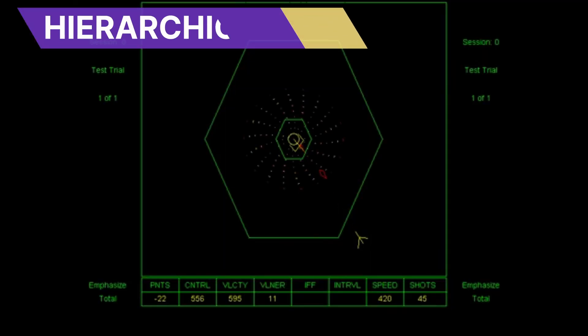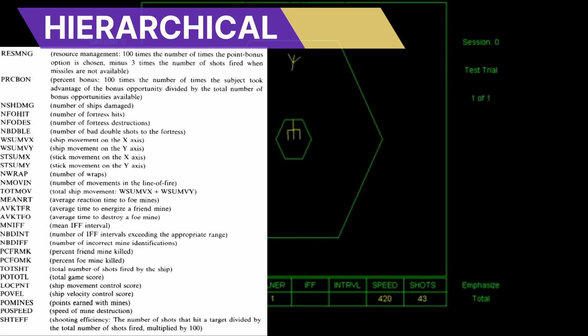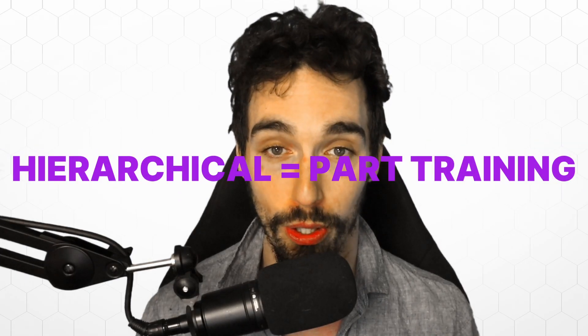Group 3, the hierarchical training group, received instructions and practice on 27 subtasks, designed to train the different components of the Space Fortress game and their hierarchical integration. I'll call them the part training group from here on.